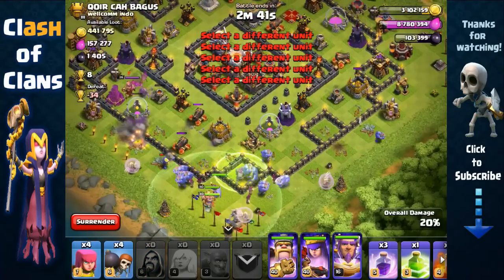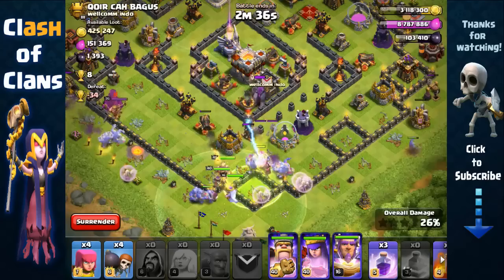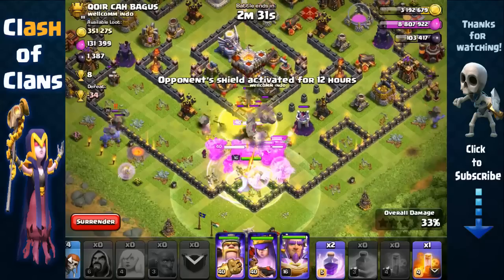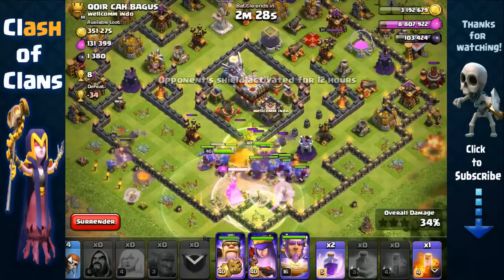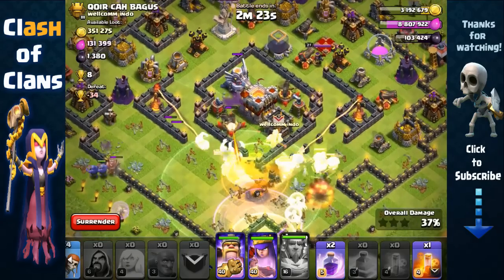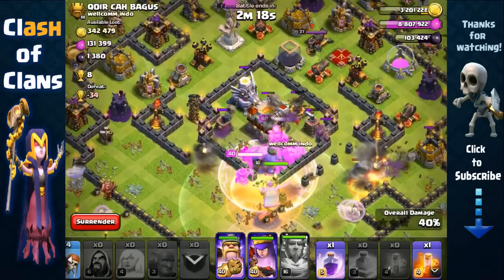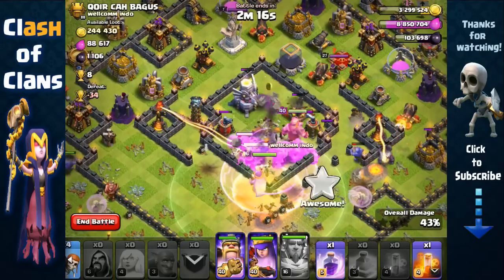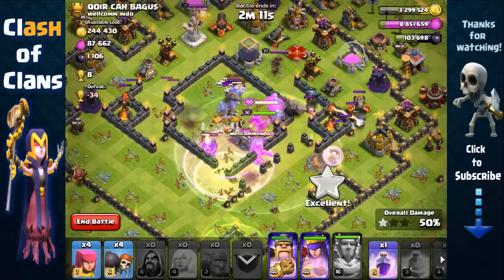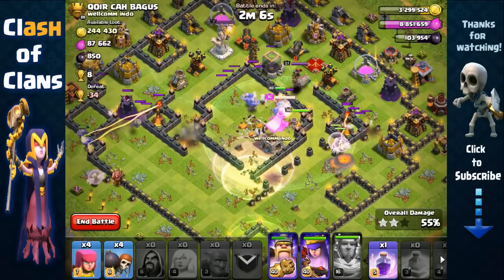Looking very good. We'll poison the clan castle troops over here and we just need our troops to now make their way inside. There was a giant bomb so we're going to activate the eternal tome. Now we're going to rage again right here at this core area — looking very good. We're going to completely destroy this core. We just need to now remove those inferno towers because otherwise they're going to negate our healing effects.